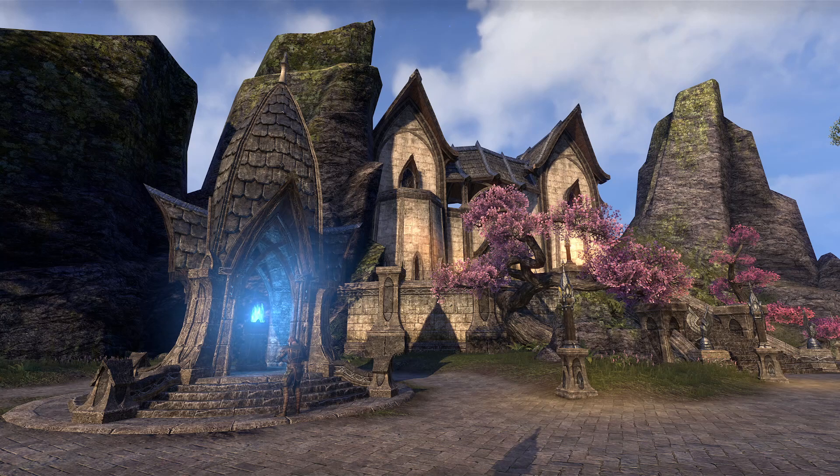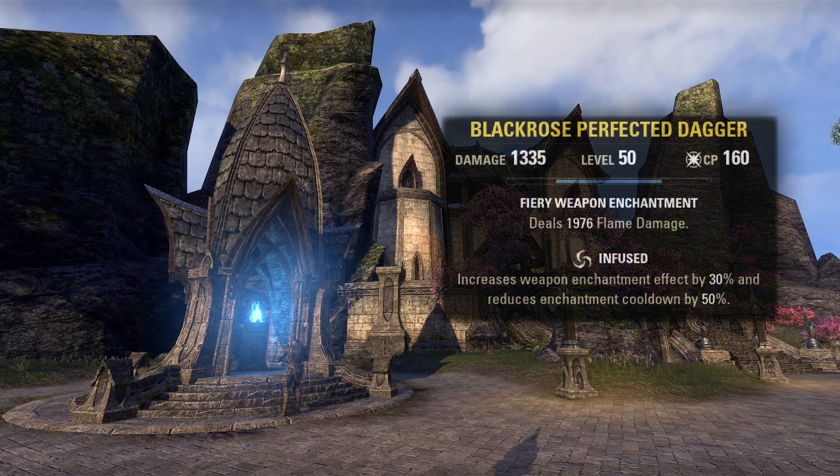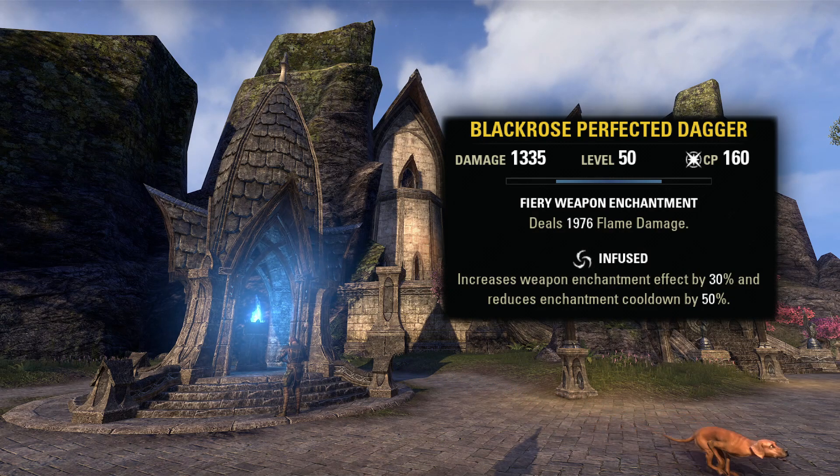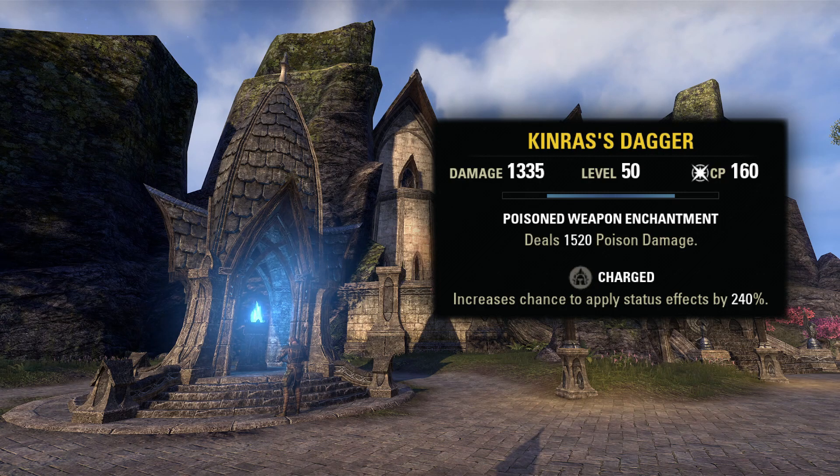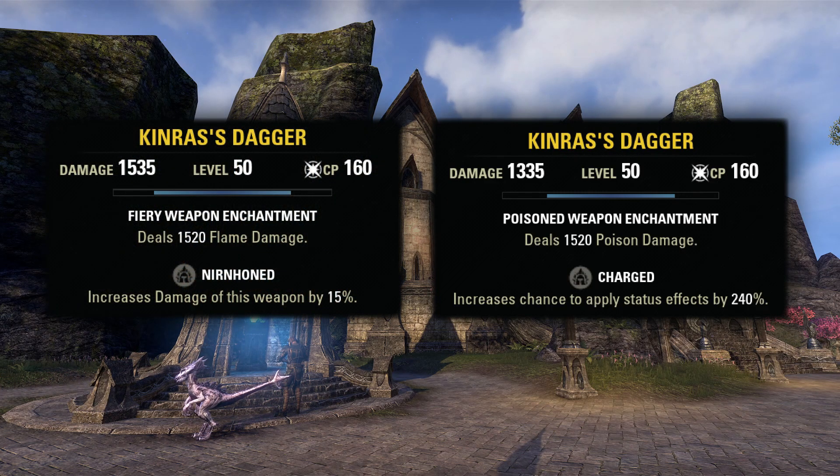Any other traits you can put on whichever hand you want, since all other trait bonuses are independent of the weapon used. Infused is a little different — it buffs that enchantment specifically, so if you want a certain enchantment buffed by Infused, you need to put it on that specific weapon. Some people make the mistake of thinking this is the case with the Charged trait as well, but it doesn't work that way. Charged just boosts your overall percentage to apply status effects in general, so it doesn't matter which enchantment is on the Charged weapon. Charged will boost the chance to proc status effects equally regardless of hand placement.